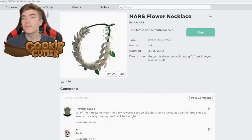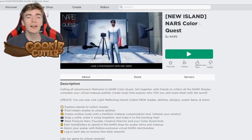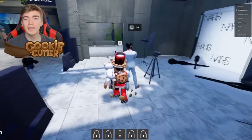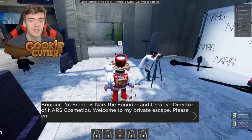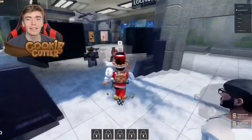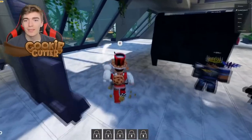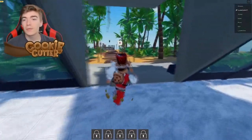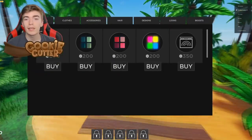This is how to get the NARS Flower Necklace. Go and join the New Island NARS Color Quest game. Once you're inside, simply walk and talk to Francis and you get the badge instantly — it's literally that easy to get the free item. Apparently this game is also planning on introducing some other UGC items for players to get.